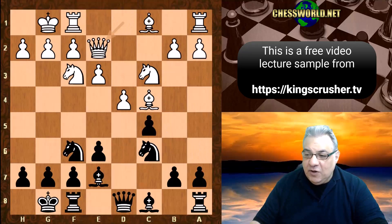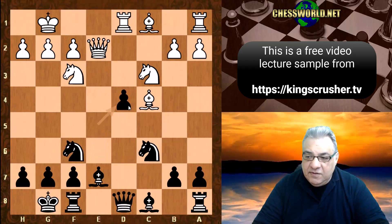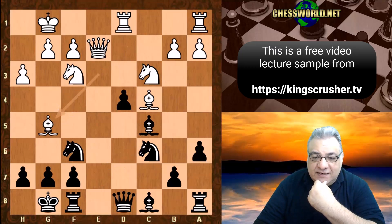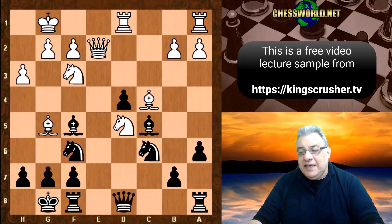Queen e2 offers a pawn. After cxd4 exd4, if white tries something clever like Rook d1, black has e5. If exd4 exd4, h3, a6, white does have Bishop e3 and can be annoying with Knight d5 ideas — using the pin on f6. For example Nd5, perhaps white should just repeat. There is some interest with Rook d1 but it's not entirely convincing, especially if white wants more than a draw.